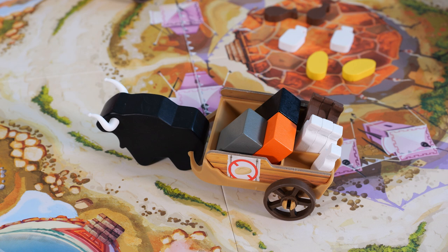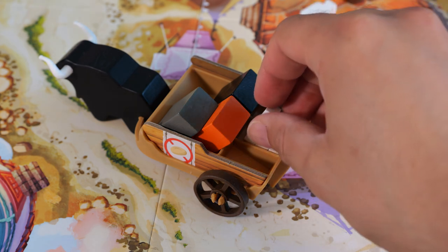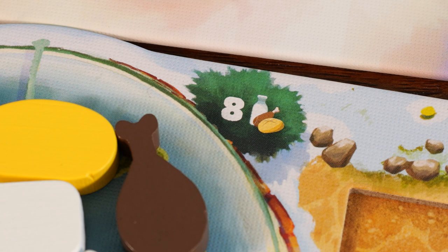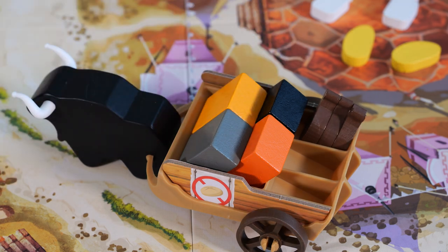The second action you can take is restock. To do this, simply take all the food tokens of a single type from the carriage in front of you and add them to your personal supply. The max food tokens you can hold is eight — if you would exceed this, only take enough to reach your max. After doing this, draw one stone from the bag and add it to the carriage directly in front of you, as long as it's not already full at four stones.